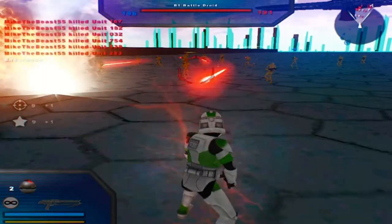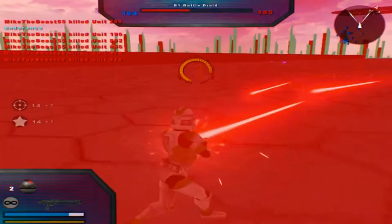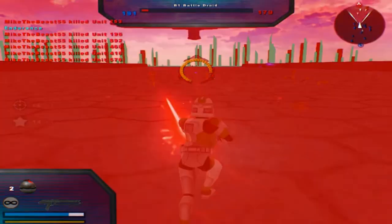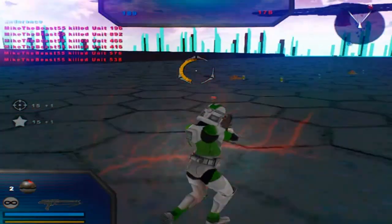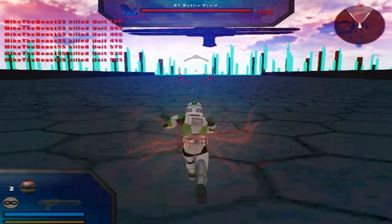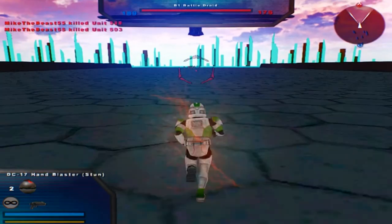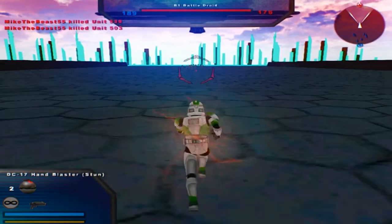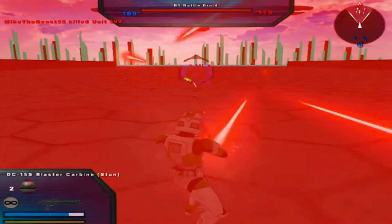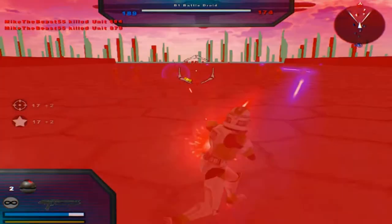Oops, didn't throw that far enough. It doesn't really lag as much here because there aren't really any props, but I think that's going to be added in version 4.0. Also, he's got other weapons — there's a stun blaster carbine, a hand blaster, and two stun guns and two non-stun guns. Once you get a hit marker on them they're usually dead in one shot.